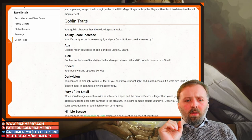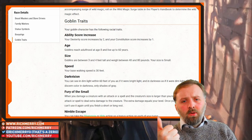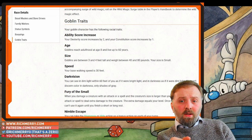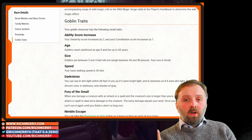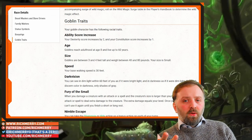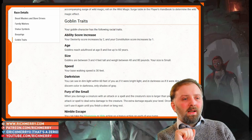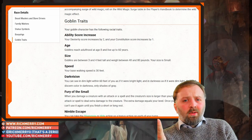My second pick is Goblin, which I think is mechanically tailor-made for the monk. You get an additional Dexterity boost and Constitution, which is always helpful. As a bonus action, you can Disengage or Hide. This naturally adapts to the Shadow Monk, but the Way of Mercy Monk also takes advantage of this. You also get Fury of the Small — it's a little boost, but all this extra damage does add up over time. It's tied to a short rest, so who's going to refuse extra damage?